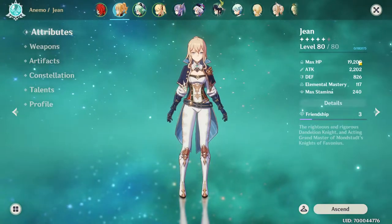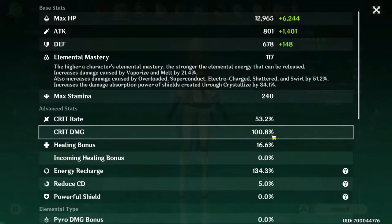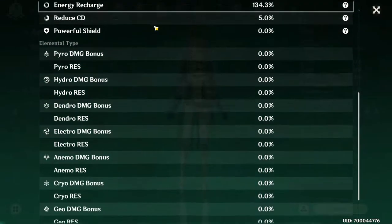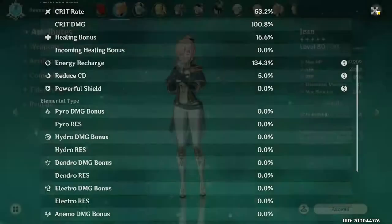First off, we have about 19k HP and 2200 attack — that's pretty good — running about 53% critical rate, 100% critical damage, about 134% energy recharge and 37.7% physical damage.